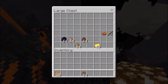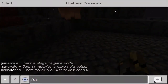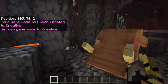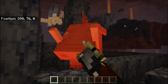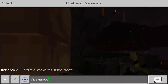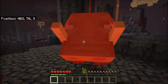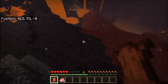I switched to creative mode to test the Hoglin. At first it wasn't attacking me, but then yes — it does attack! It deals about one and a half hearts of damage. When you kill a Hoglin it drops pork and hide.